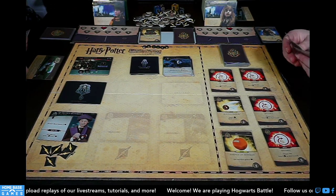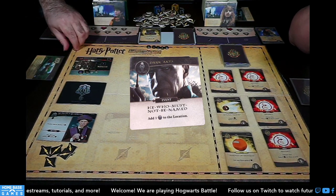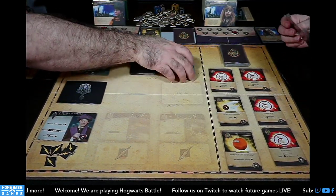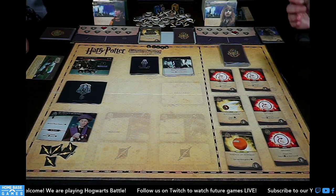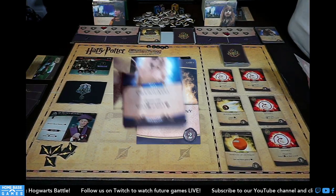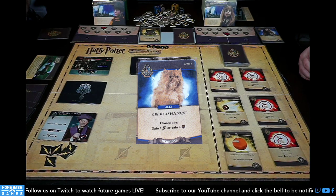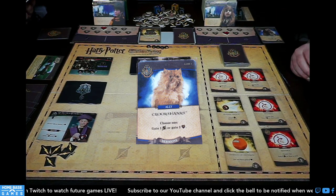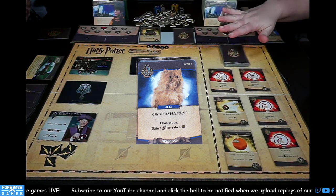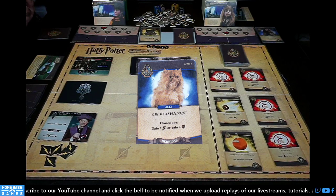Hermione's turn: reveals He Who Must Not Be Named — add a strength to the location, and she loses one health from the villain. She plays her cards focusing on healing since she's close to getting stunned. Essence of Dittany gains two health, going up to five. Crookshanks she'll use for health rather than damage — she asks if killing Quirrell wins the game, but you have to defeat all villains. In this game setup at this moment it's one at a time, though later you may deal with multiple villains simultaneously.